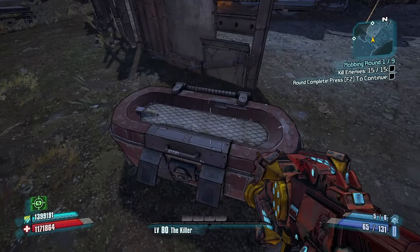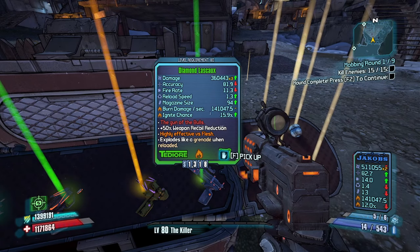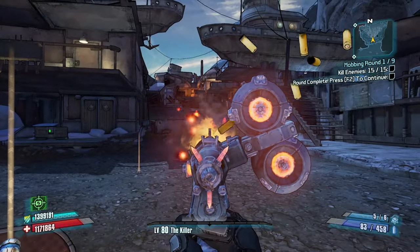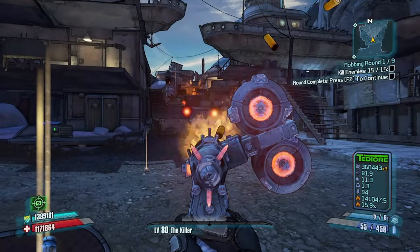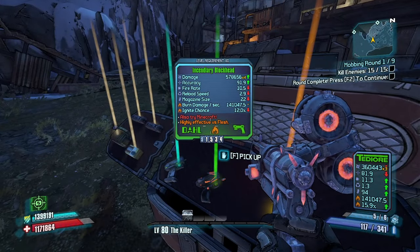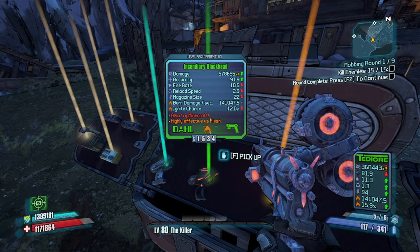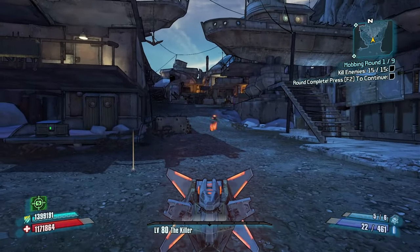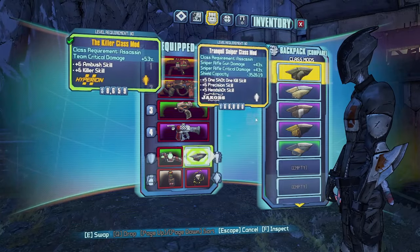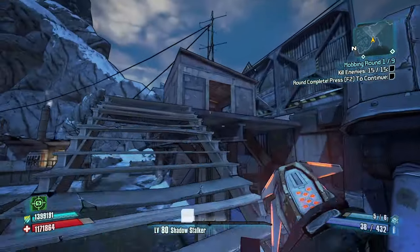This gun seems really, really bad because of the fire rate, unfortunately. Other than that, the fire rate actually seems pretty good. More guns — this is what I'm looking for. As many guns as I can get my hands on. It's a fire gun — it looks actually pretty good. It's TDR. Its damage is over 1 million, fire rate is 11.3, accuracy leaves a little bit to be desired. Slag Hellfire doesn't seem that great. Incendiary Blockhead — that's much, much better. This damage is well over 2 million, fire rate is 10.